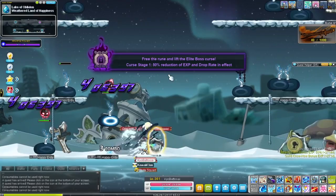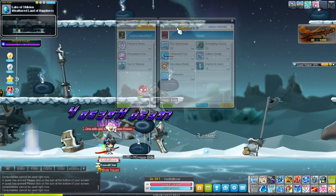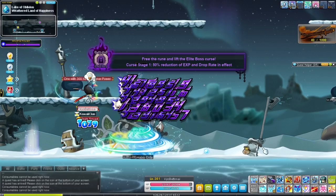Then we have Don Kusen, which is just a dash through your enemies that does damage as you go, and can be comboed with a lot of skills — like, a lot of them.